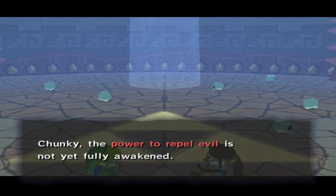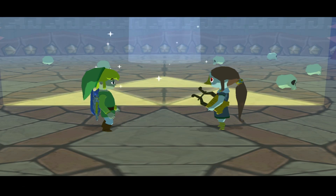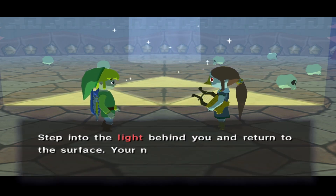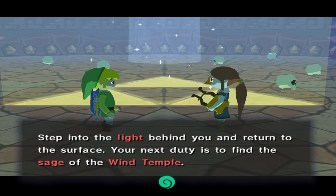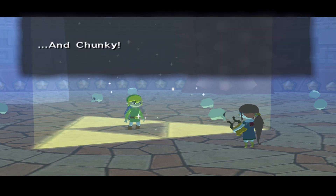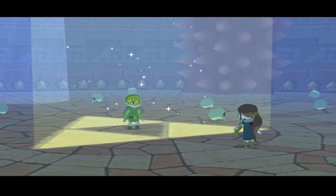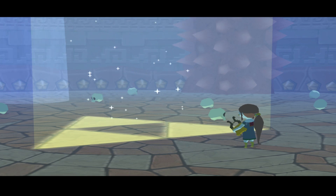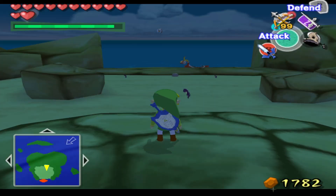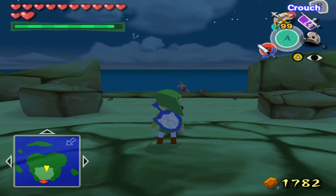Chunky, the power to repel evil is not yet fully awakened. To complete the awakening of the Master Sword, you must go to the Wind Temple for one more prayer. Step in the light behind you and return to the surface. Your next duty is to find the Sage of the Wind Temple. I will remain here and continue to pray. You must hurry. About Prince Kamali — please watch over him for me. We committed to nothing — that's so Link. Non-committal. Okay guys, that is it for this episode. Next episode we're gonna head to the Wind Temple. I'll see you then. Bye!